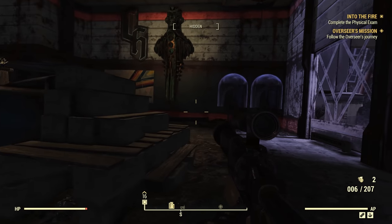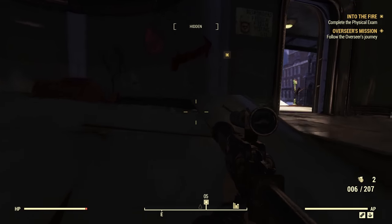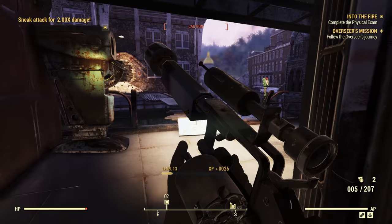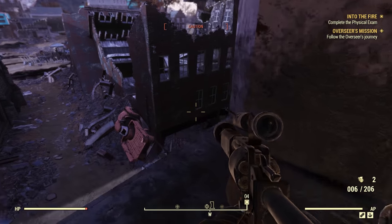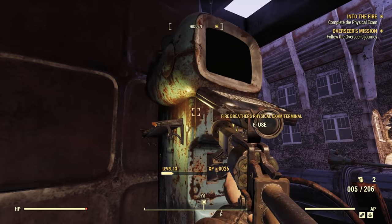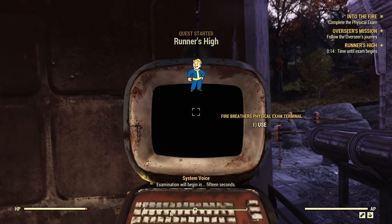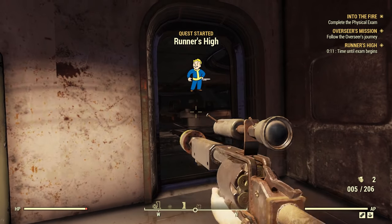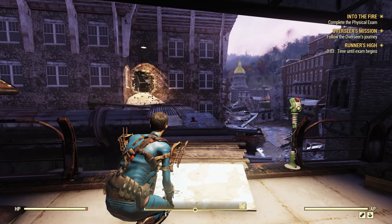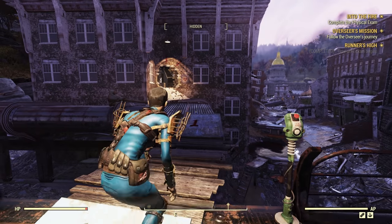Let's go inside and do this physical test. This is kind of like a time trial race through Charleston, and Charleston is super dangerous — so we've got to be really, really careful because we could run into mutants and stuff. All right, we've got multiple levels of Scorched to deal with here. Let's activate the terminal and initiate the physical exam. I like to do it sneakily, but if we're running out of time, I'll start sprinting. They actually give you more than enough time to do this challenge. Hit the button — and away we go.